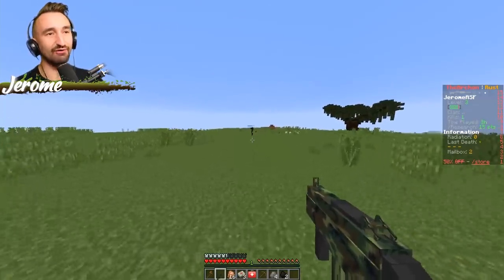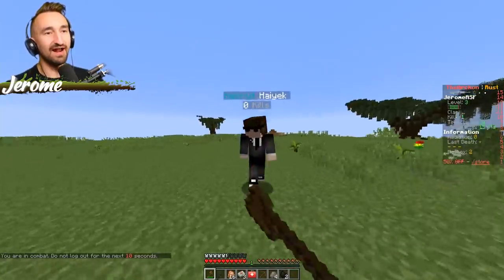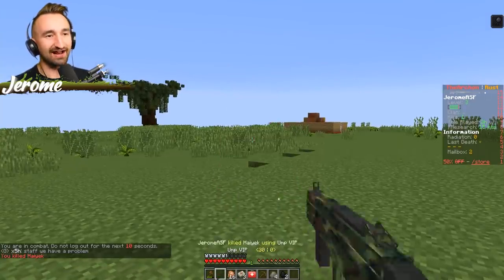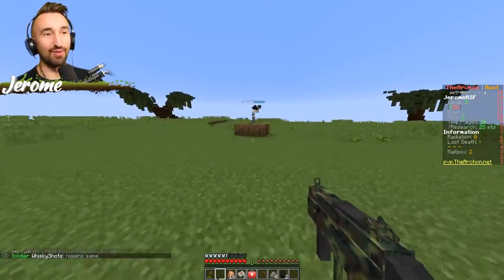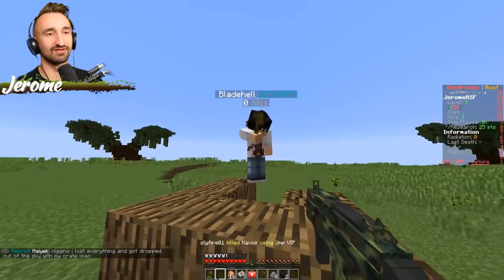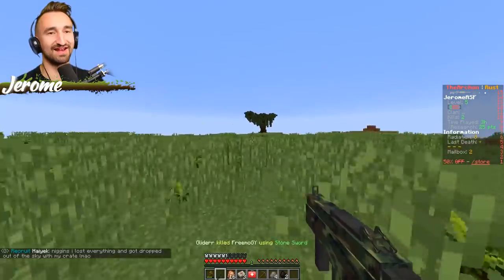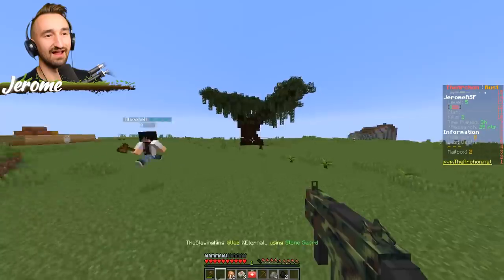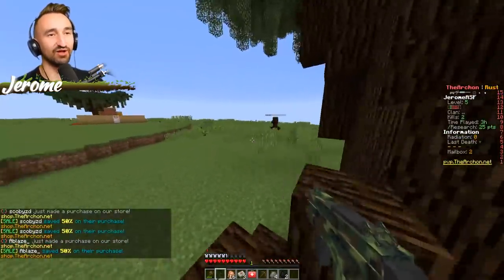I see somebody near our base, they've been scoping it out. They're not really paying attention — I'm gonna axe them! Question mark — axes don't work, bullets do. I got them! Don't worry guys, I found a wood pile nearby. It's hi Drow, how you doing? Hi Blade — I wasn't about to kill you. I'm gonna die — okay, I'm coming to the base. And now you're running, you big bully!